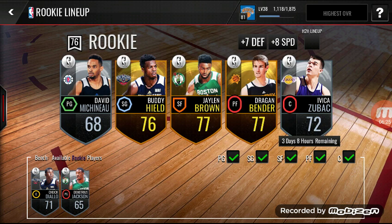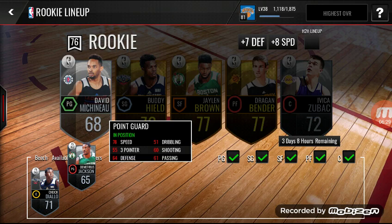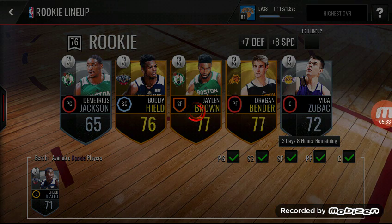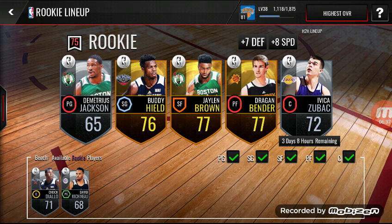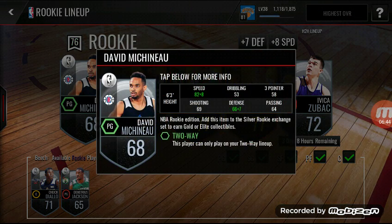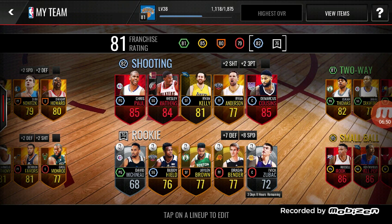Let's see here — this dude has a 55 three-pointer. Wait, where's my 68 overall? I need my 68 overall showing in there. All right, this dude has a 58 three-pointer — so they're both bad at threes, but the rest of their stats are pretty solid.